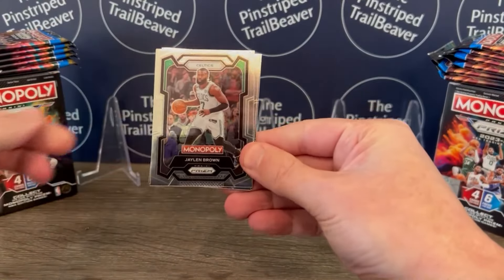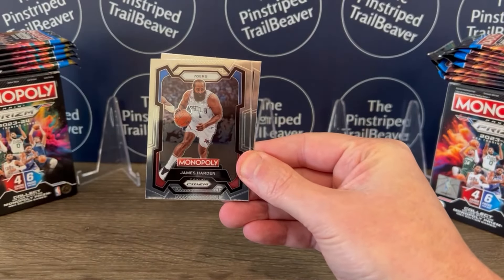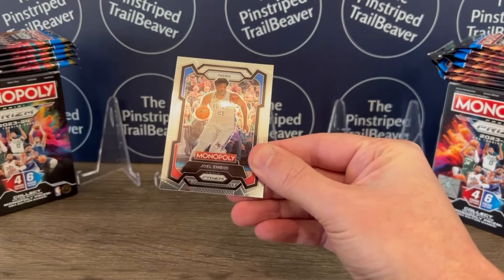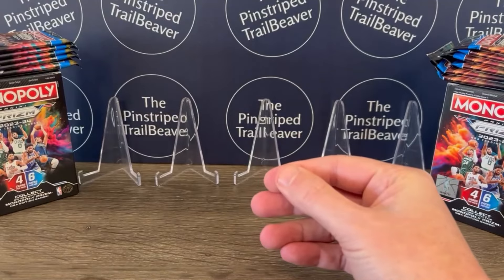To begin things, we've got Jalen Brown of the Celtics, James Harden, Jamal Murray, and Joel Embiid ends that pack. No rookies out of the first pack.